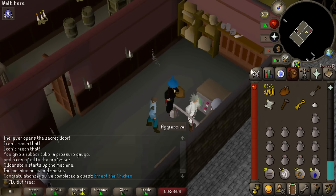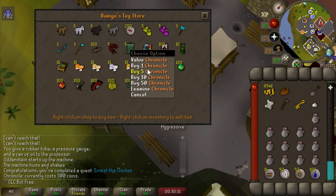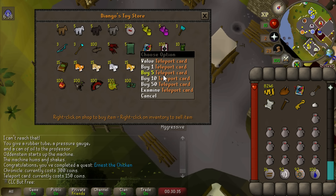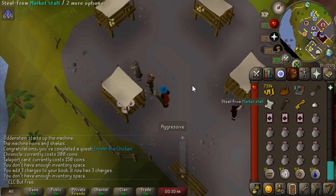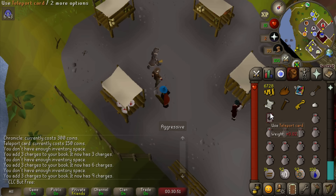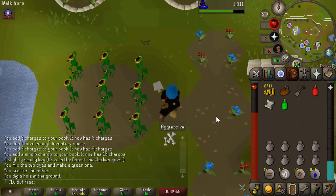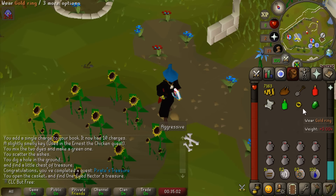I saved the chicken, man. Please clap. This is gonna hurt that beautiful cash stack just a little bit - we need to buy ourselves a Chronicle for 300 gold, and the teleport cards are 150 each. I think I'm gonna buy like 10 of these. We're gonna use them semi-sparingly at the start since we are definitely not rich. I've been all over the game world searching for this treasure - let's dig it up. Pirate's Treasure completed.